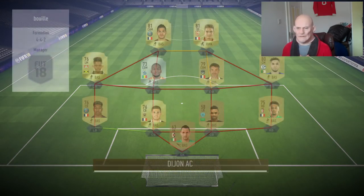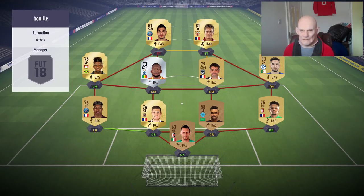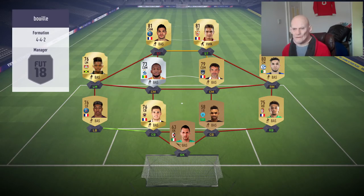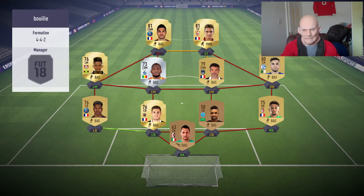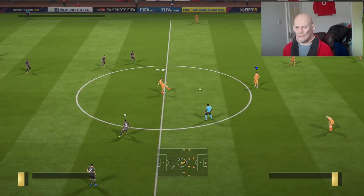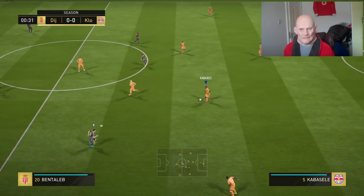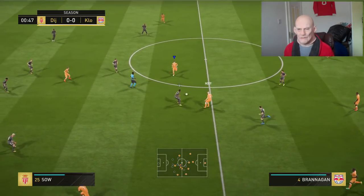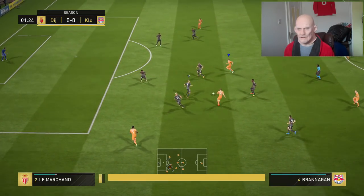Here we go boys — we're about to see our opponent. 43 chemistry. He has got Ben Yedder and Ben Arthur up top which will cause me quite a bit of trouble. But if we cannot get to this team well we deserve to be kicked in the ass. He's playing a left back, a centre back, and a centre back. Here we go boys — let's not get complacent. If we can just play the way we play, relax and get the winner. Come on Wilson — you need to get your shooting boots back on kid.